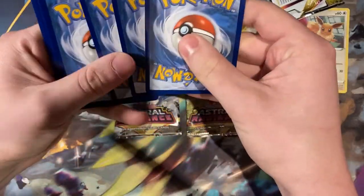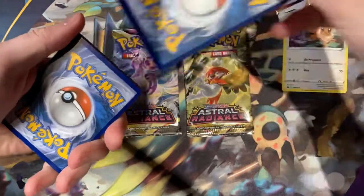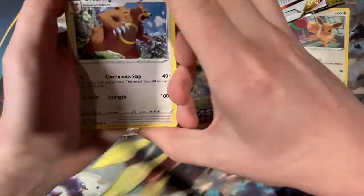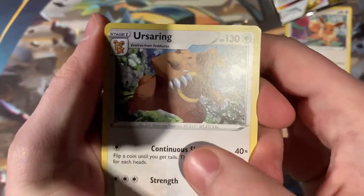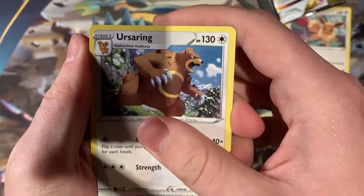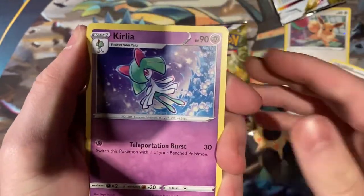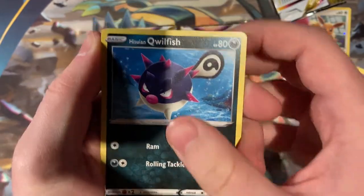We'll get something from the Lucky Pack Pick and hopefully see what we can get. I'm going to hide the energy — you have to guess what that is in the comments and I'll let you know sometime in the video. To start off with, we have a common Esa Ring, into a Roxanne, into a Curlia, which then gives us a Hisuian Quillfish.